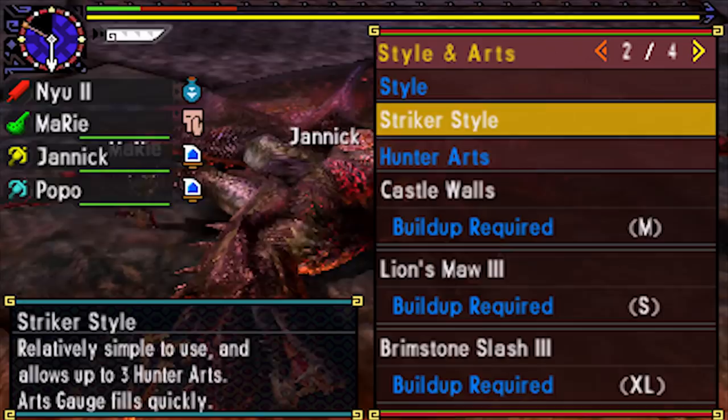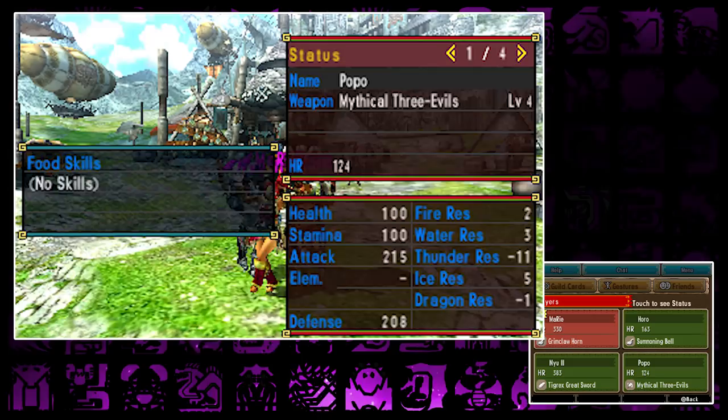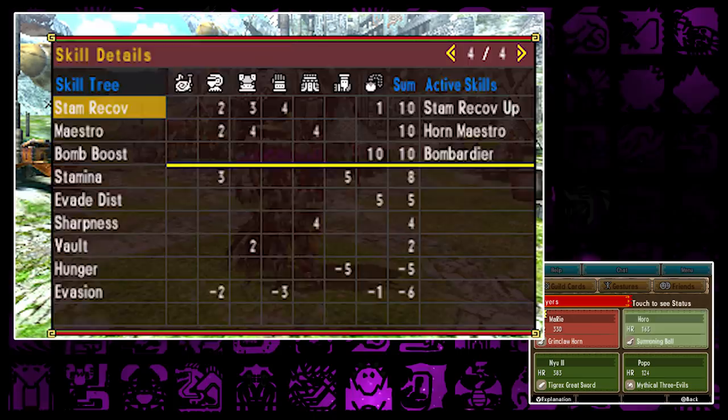You think Alatreon is hard as hell? You fail the quest every single time because the Frenchman hunt ranked 9 and 9 cards 4 times? Well, what would you say if I told you you could kill Alatreon with just 3 hits? Sounds like bullshit, man! No, actually, it works! And here's how we did it.